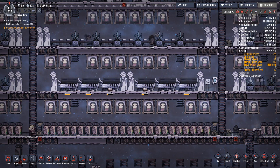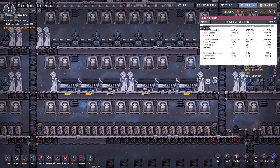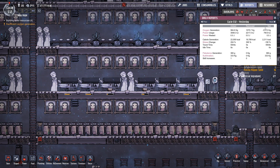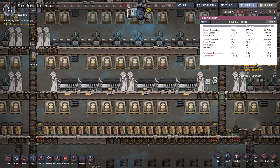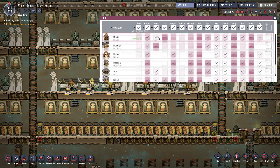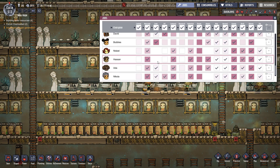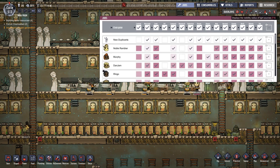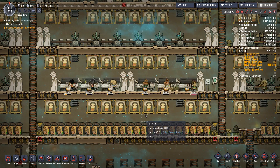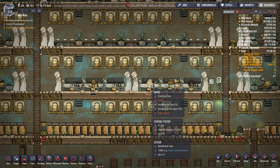This is amazing just watching these guys fly around like this. Let's have a look at reports - calories generated: 22,000 calories generated, 19,000 removed. Let's just see what we can actually do on a single day. Bear in mind I've got everybody who can cook cooking - there's David there and all the new dupes as well, so it's basically everybody who can cook will cook.